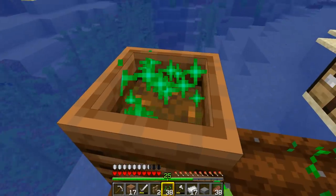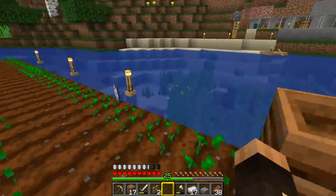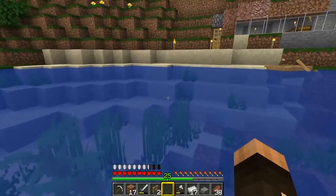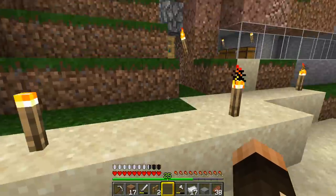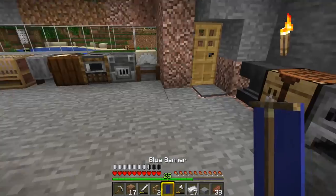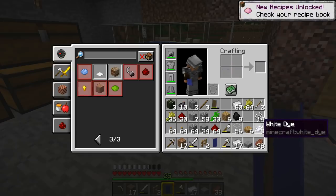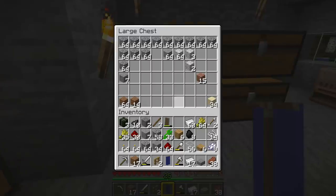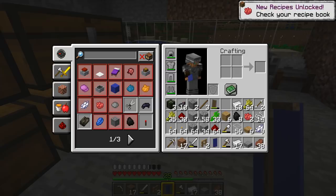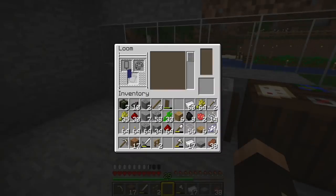If I just sit here and throw in all of my seeds — out of all of that, we've managed to replant all of the crops and get ourselves some bone meal. Now we can use the bone meal to make white dye. I'll pick up my banner again and turn the bone meal into white dye. I also need some red dye — hopefully that's going to be enough. To make my Union flag, I've got my blue background and now I need to make a white cross on there.